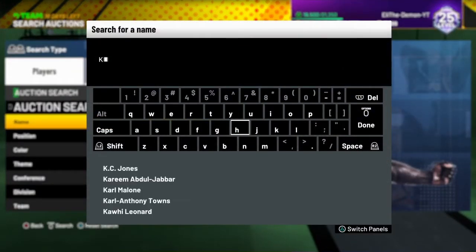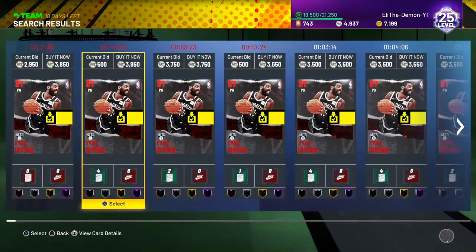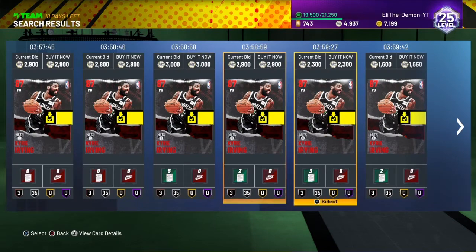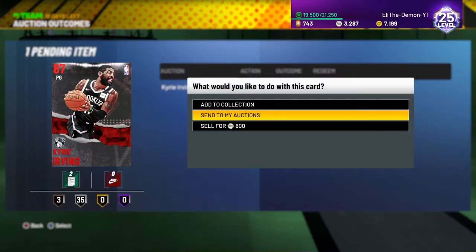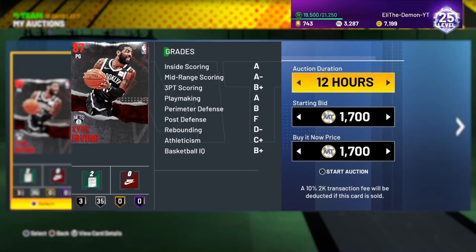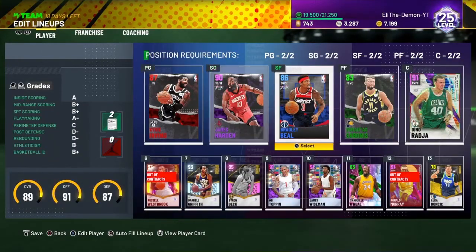Kyrie's in here too. Let me see — Kyrie Irving, he's a Ruby. And yeah, if you don't have these free agents or you don't have the free Kyrie, I gotcha. Let's go — that's a snipe! Y'all see already, Kyrie Irving is a good filter. Let's go, I sniped Kyrie! That goes to show y'all that you can snipe these cards and get that Donovan Mitchell, or you can hard-sell these cards and sell them from there. This is crazy.